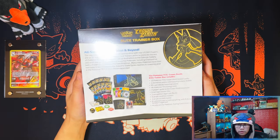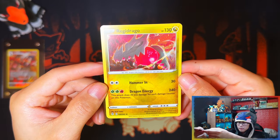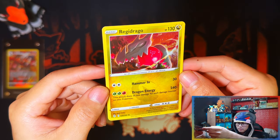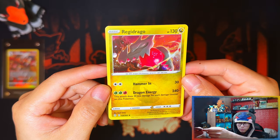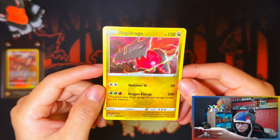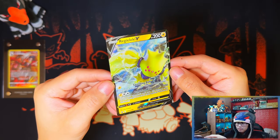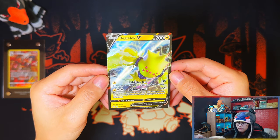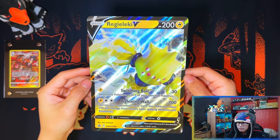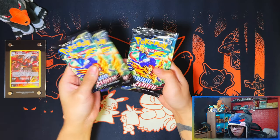Let me crack these open and show you the contents. First up, this is your code card. Here's the Regidrago Holo — well, it's not a promo, it's technically a reprint of the new holo form of the Regidrago from the Golden Skies, I believe. Here is the Regieleki V and the Regieleki V Jumbo Card. And you get 4 packs in the collection box: 1, 2, 3, 4.